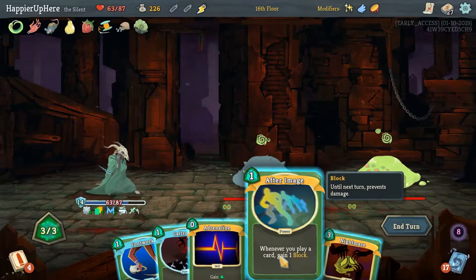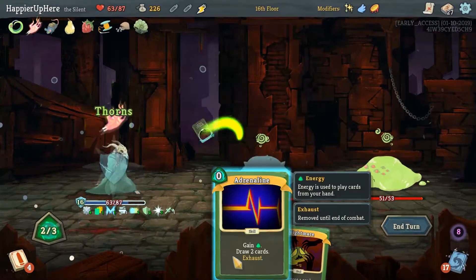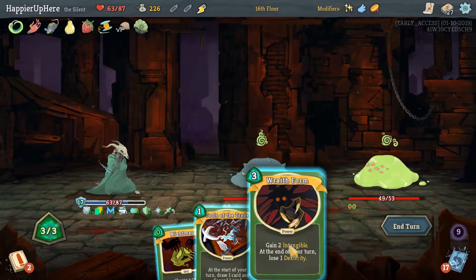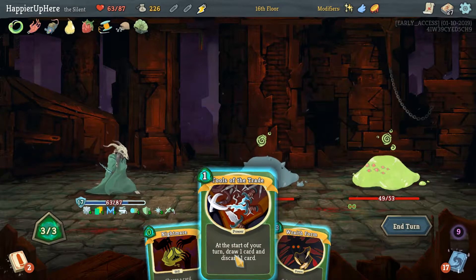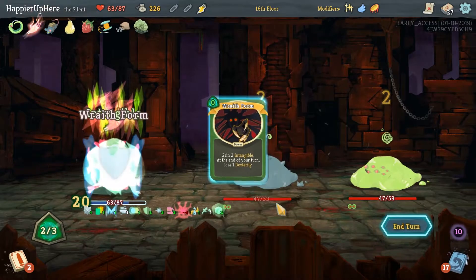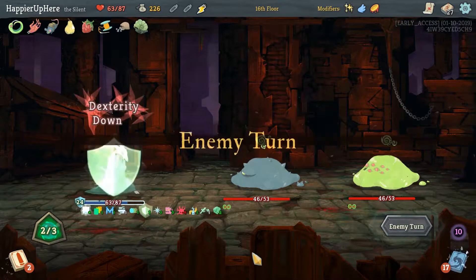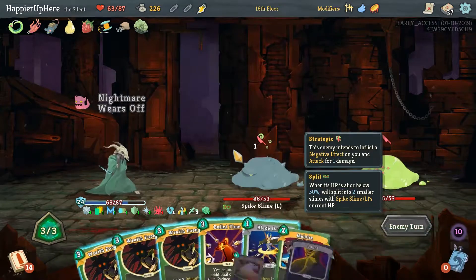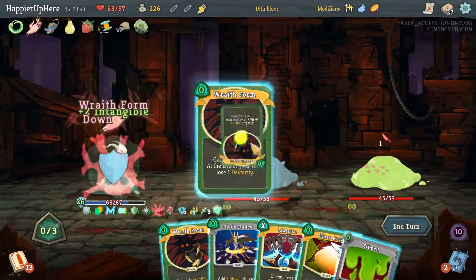We're not getting attacked — that's good. Let's do After Image, Footwork, Caltrops. Nightmare is free — let's see what I want to duplicate for next turn. Wraith Form — I'm considering it, especially if it's free. With Wraith Form, we have the Tools of the Trade active. Oh wow, this is really lucky — so we can do Bullet Time and then pretty much play all the Wraith Forms.